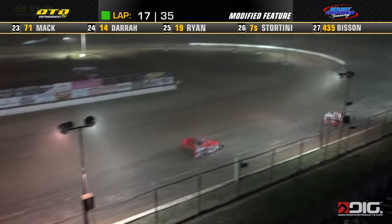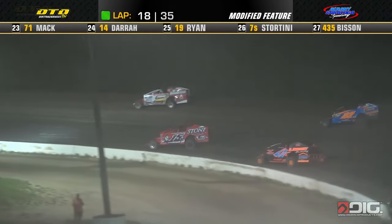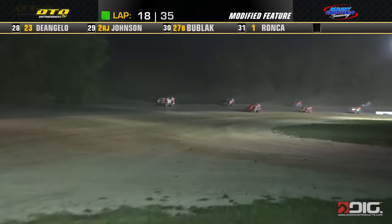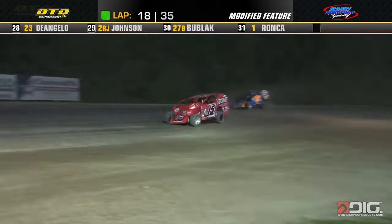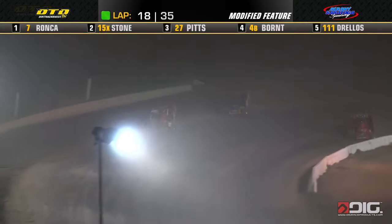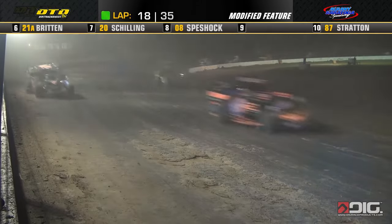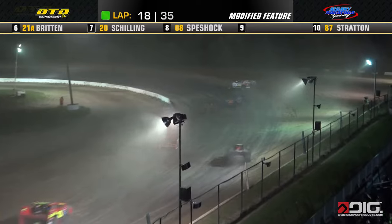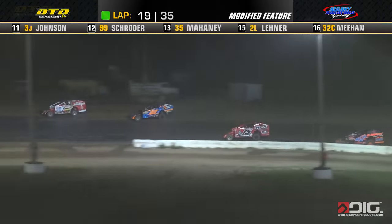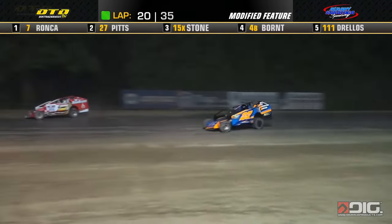Something has gone away on Stone's car, and Justin Stone can definitely see the difference. Here comes Jeremy Pitts now — Pitts has made his way to third and is starting to draw in on Stone. He'll take that high line off turn four. Rocco is your leader, Stone trying to hang on to second. Here's Jeremy Pitts — he'll go by the 15 of Justin Stone, leading the way down the back straightaway.